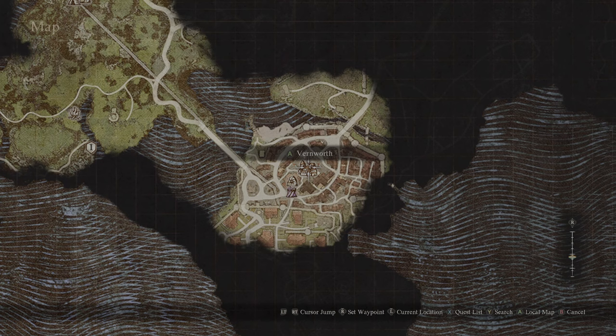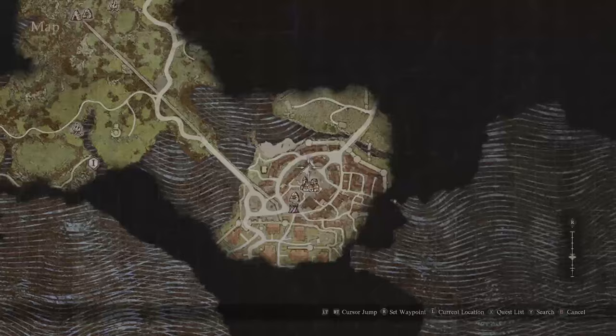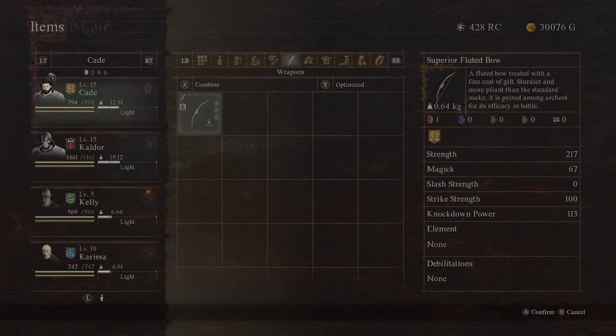You need to get to Vernworth, as you usually do with a lot of these early game quest lines, and go to a very particular location to look for Glendweer — the elf who will be right in front of Roderick's Smith near the merchant quarter. You will see him sitting right in front of the shop looking at the different bows on display when you first start this quest line.